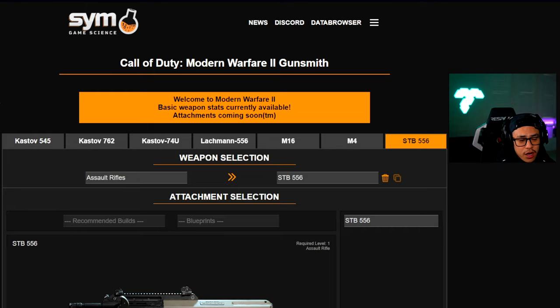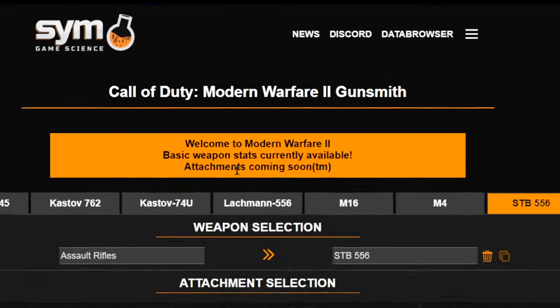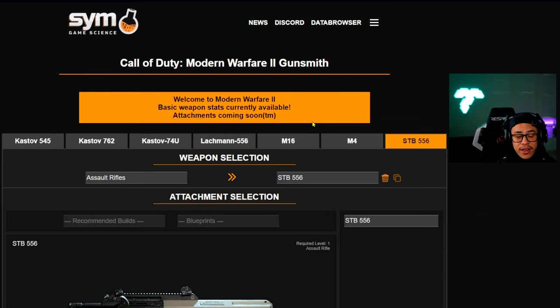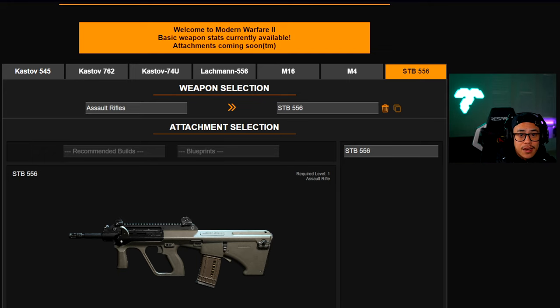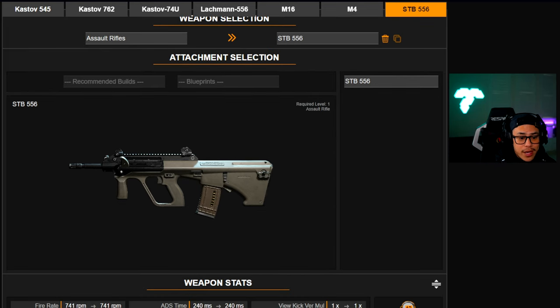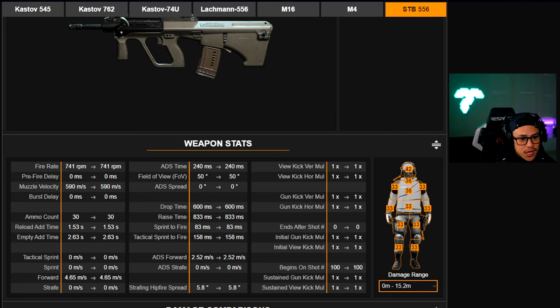They pretty much offer stats on literally everything you can imagine, but they're still working on the attachment stats — coming soon — which I don't blame them. This year's Call of Duty is very complicated: there's weapon tuning, multiple attachments, many different combinations, which makes class setup a lot more random and catered toward what you personally feel are the best attachments. Shout out to these guys for putting up all these numbers and stats.